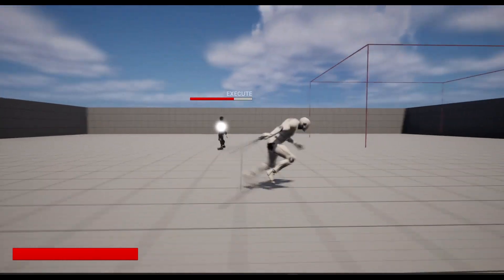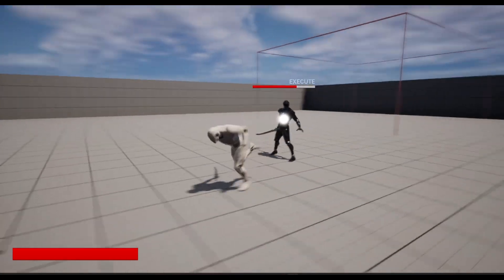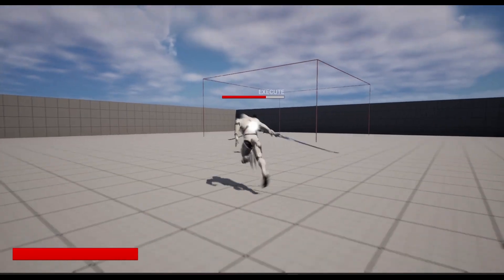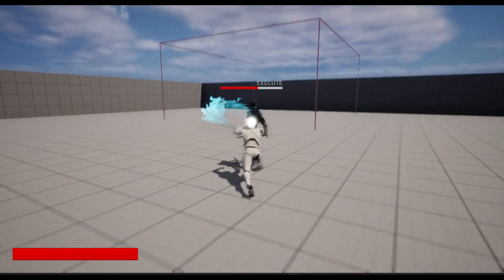We also have dodging, and we have a dodge attack — so if we dodge and then attack, we play a dodge attack animation. If we run towards the enemy and attack, we perform a stinger.